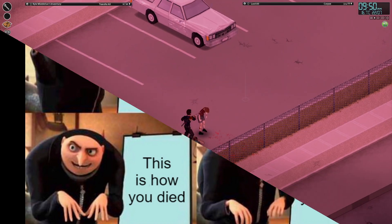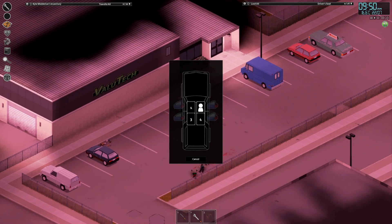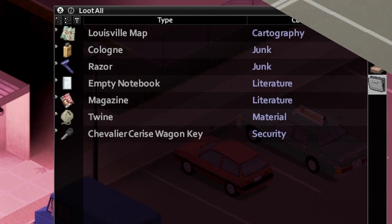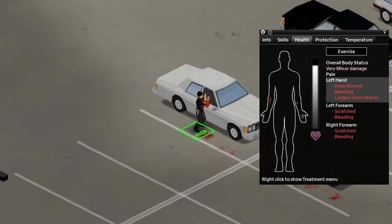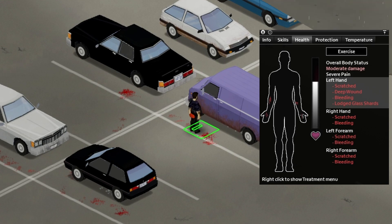Keys can often be found in the glove compartment of cars, or sometimes even in the car's ignition. The car could be unlocked, though it's far more likely you will need to break into the car. When smashing a car window, it's imperative that you have a weapon equipped, or else your character will injure themselves breaking the glass. It would also be better to get in the habit of smashing any window except for the driver's side window, as that window will be of most use later on.